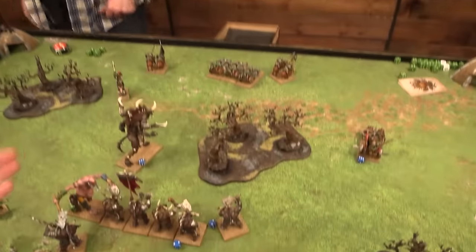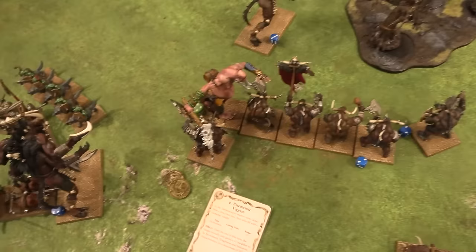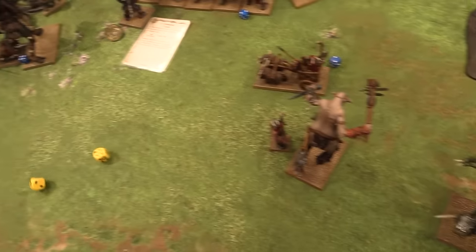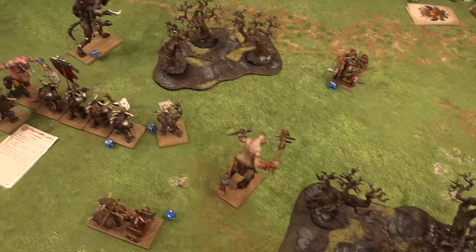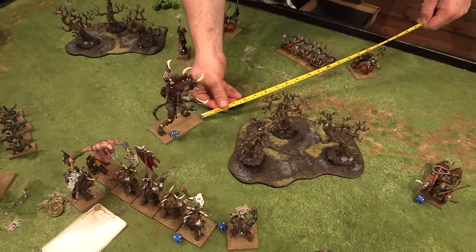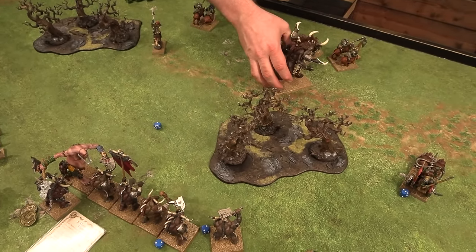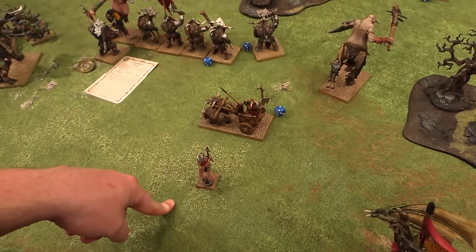The Goblins run again — rolling a 7, that fails. He has to test to redirect and passes — charging the flank. Nothing else to charge so going in for 4. The Stupidity failure moves him forward — the full ten inches, closing the distance. The Gorgon moves seven towards the Boar Boys — looks like a decent charge. Rolling 13 total — that's a fail, just missing. That would've caught them. We'll send him forward thirteen. That brings us to the remaining moves — we're going to try and cast the Conveyance spell...